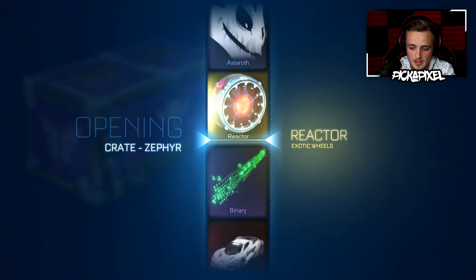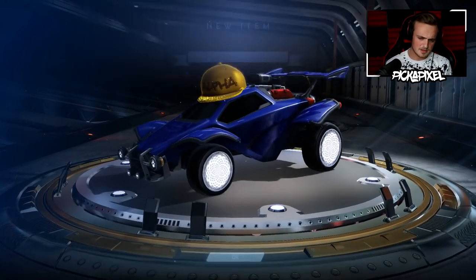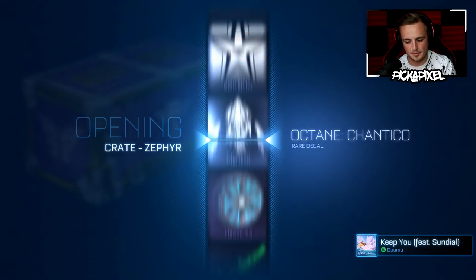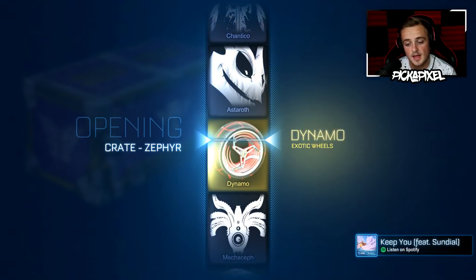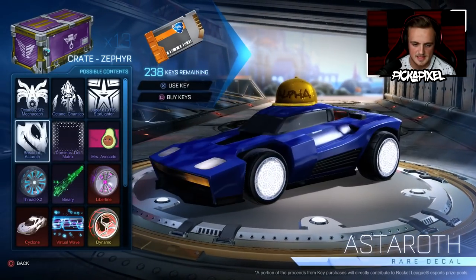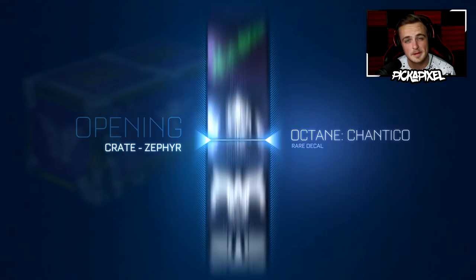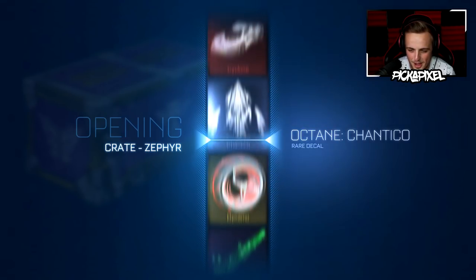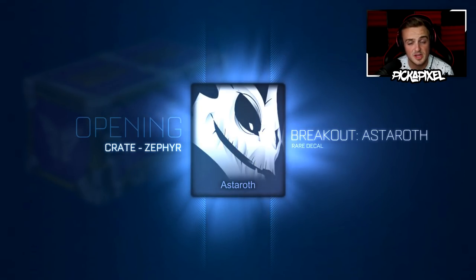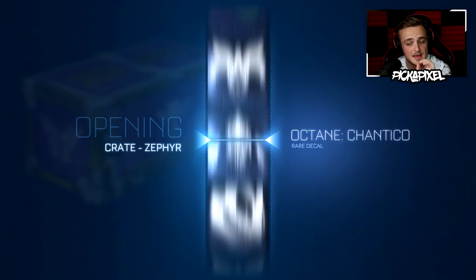We got right in between the two exotic wheels again — not painted, so I don't mind. I'll take a rare at this point. Let's do a superstition — nose the crate. Give us the black market! We got the Astaroth — kind of cool looking. And if you didn't know, the new Cyclone Battle car does use the Breakout hitbox. We're over halfway through now so things start to get a little scary — but it's been pretty good so far, I can't really complain.